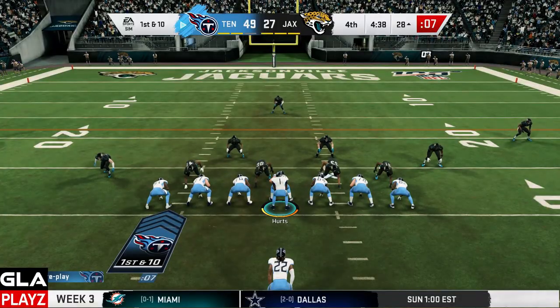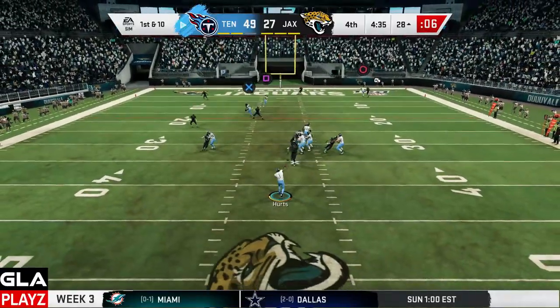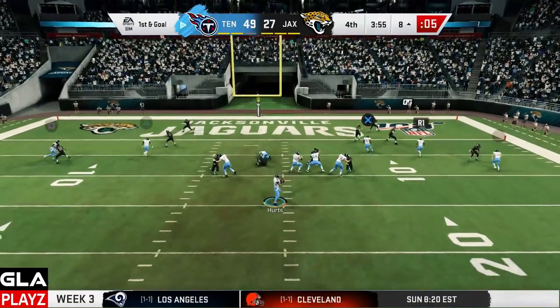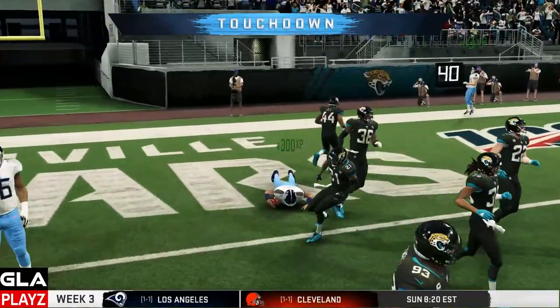First and 10 now for the Titans — play action pass here. Got a man wide open, it's going to be Davis and it's going to be a first down. First and goal now for Tennessee — we're going to run the ball here with Jalen — and that's going to be a touchdown!